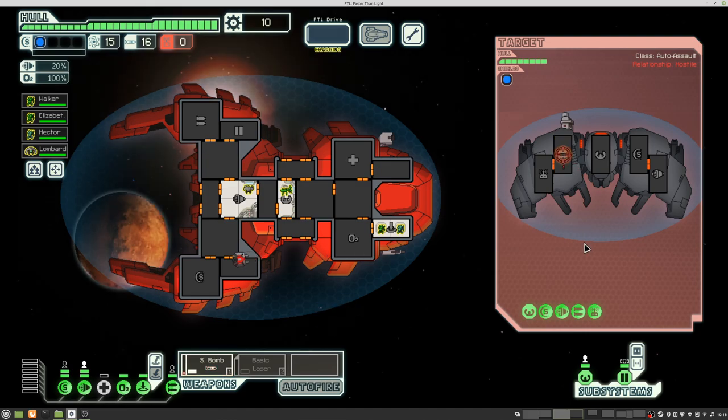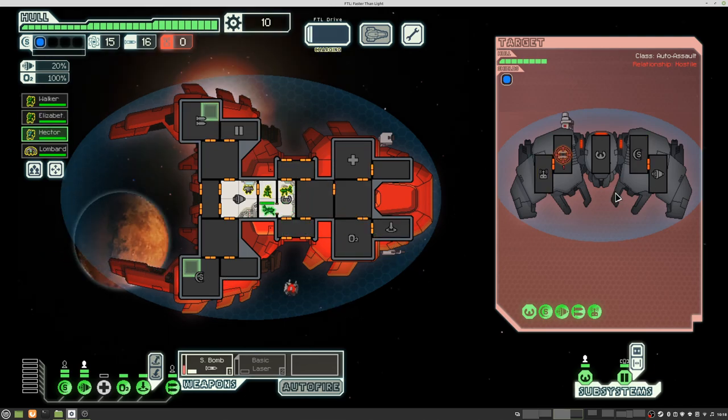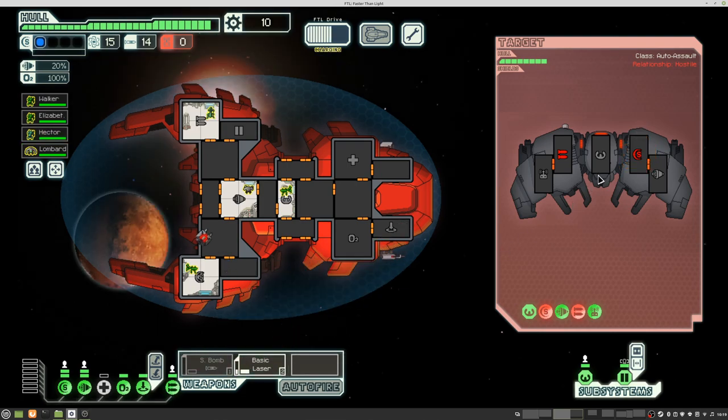I hate this ship. With boarding, automated ships are not good because they have a vacuum in the compartments, and that's not good for boarding. Unless we would board with Lanius that does not need any air. But unfortunately we don't. But we got their shields down, so now we can use our laser and not spend so many missiles.